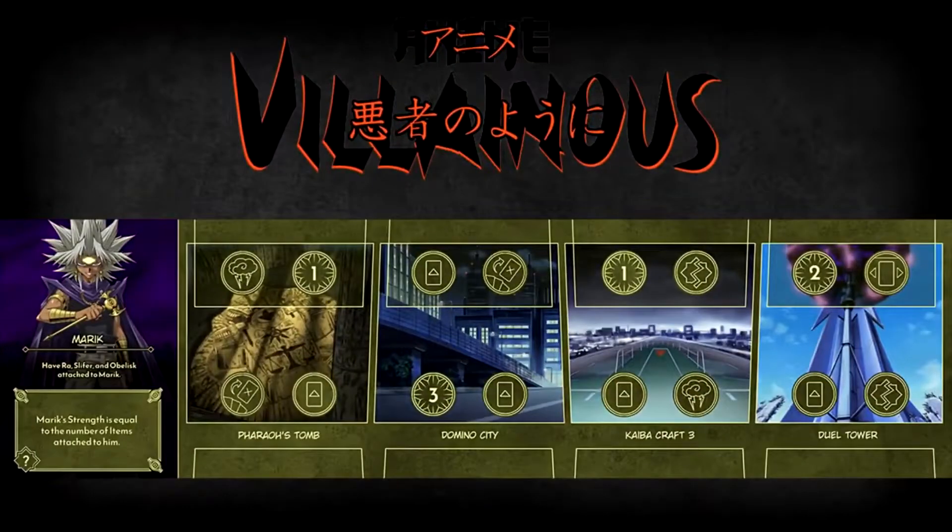Let's take a look at Marik's villain ability and villain strength. As you can see here, Marik's strength is one of my personal favorite numbers, the question mark. Much like one of my other favorite numbers, the letter X, you'll have to do some math to figure out what the question mark strength is equal to. Thankfully, this is a very easy equation, as Marik's villain ability is that his strength is equal to the amount of items he has attached to him. The Egyptian God cards are items in this game, so for each Egyptian God that Marik collects, the more strength he'll have.